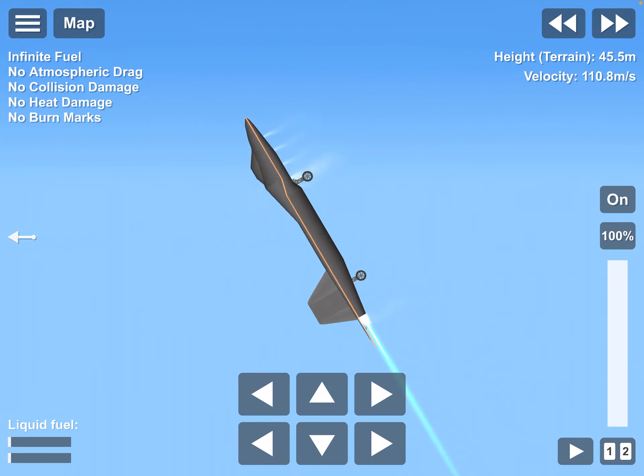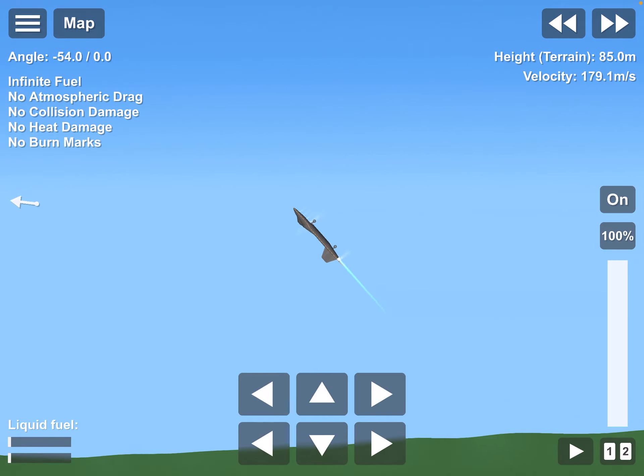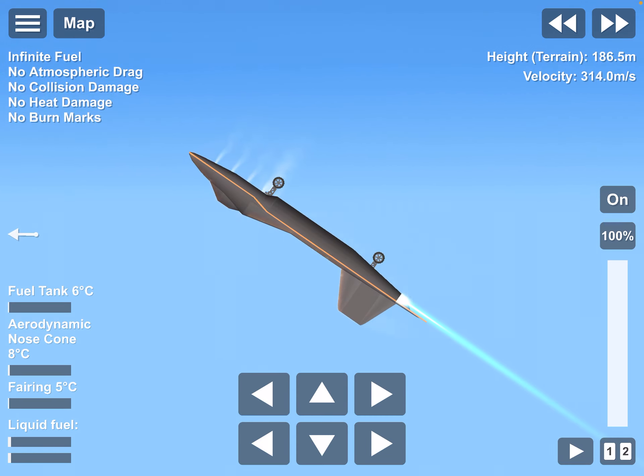The worst part about this is that it's a 2D game, so we can't really turn the jet around — we'll have to fly it upside down. But luckily for us, in real life as well, this jet can do the same.